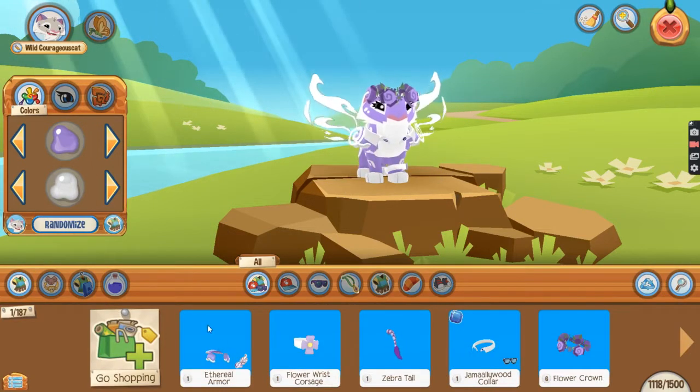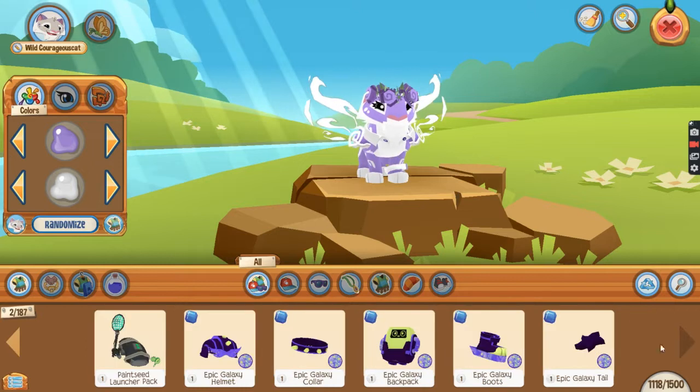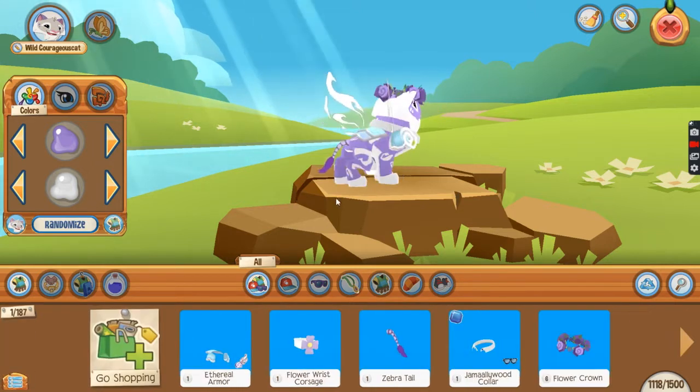This consists of a dira armor flower with corset zebra 2, jamal color flower crown, and of course yeah, that's it.